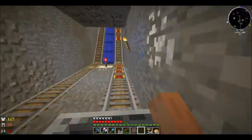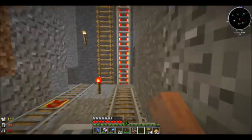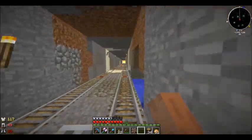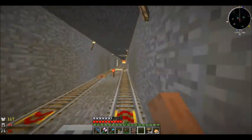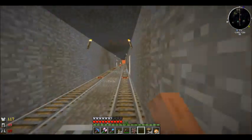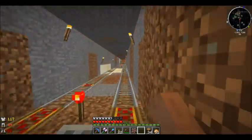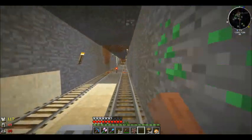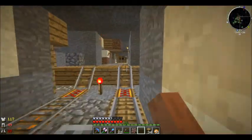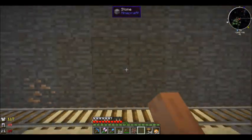I use Biomes Aplenty of course because it's part of the pack and how the world generates. But I also use things like Forestry to get extra blocks to build with, and BiblioCraft for different furniture and stuff, really making the world aesthetically pleasing. And there are mods for the tech savvy guys too, like Buildcraft, Railcraft, Tinker's Construct, Industrialcraft, and Dark World Expansion, just to name a few.